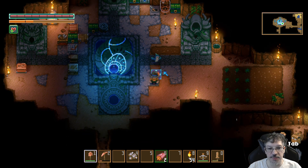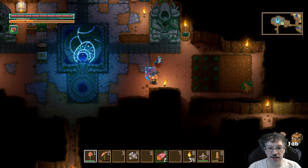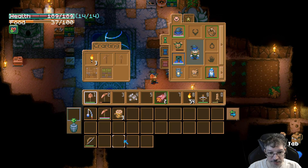All right, last time we got to our little birdie. Look at our little birdie, how cute. I have a bunch of stuff in the inventory. I just got a little bit of wood, that's fine.